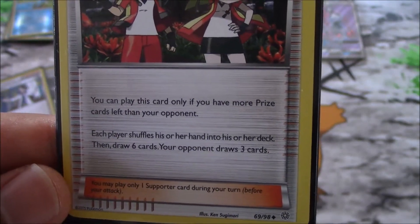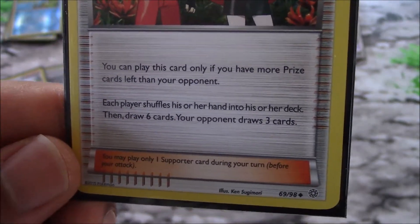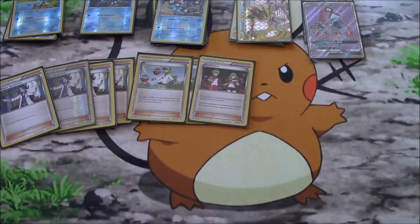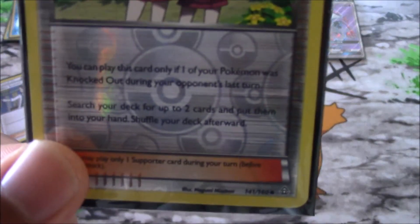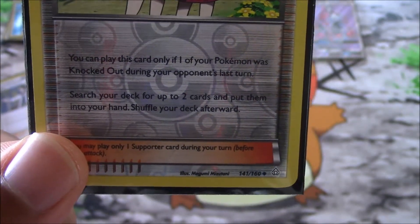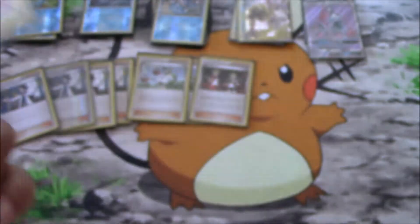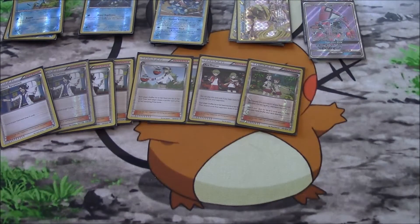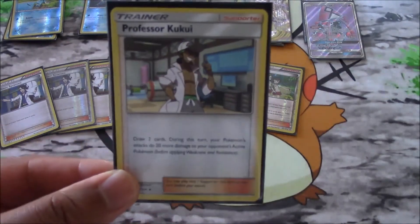That's all our duplicate supporters. For one-offs: one copy of Ace Trainer — play this card only if you have more prize cards left than your opponent; each player shuffles their hand into their deck, you draw six cards and your opponent draws only three — very similar to N as a late game changer. Teammates: play this only if one of your Pokemon was knocked out during your opponent's last turn; search your deck for two cards and put them in your hand. This type of deck can fall behind early but then sweep later, so Teammates is really good. One copy of Kukui if we need an extra 20 damage.